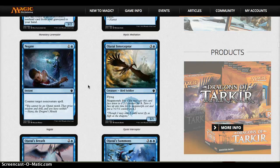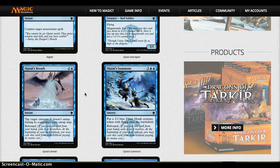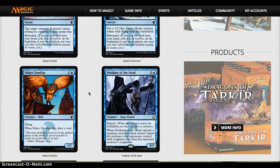Ojutai Interceptor is okay — not exactly the card you want turn four, but the Megamorph mechanic gives it some value. Ojutai's Breath — I don't love telegraphing it, but at instant speed you use it on their turn and rebound on yours, so there is value. It's pseudo-removal. Ojutai Summons gives five power with flying for the cost, which seems very fine, especially for a common. Palace Familiar I don't like that much.